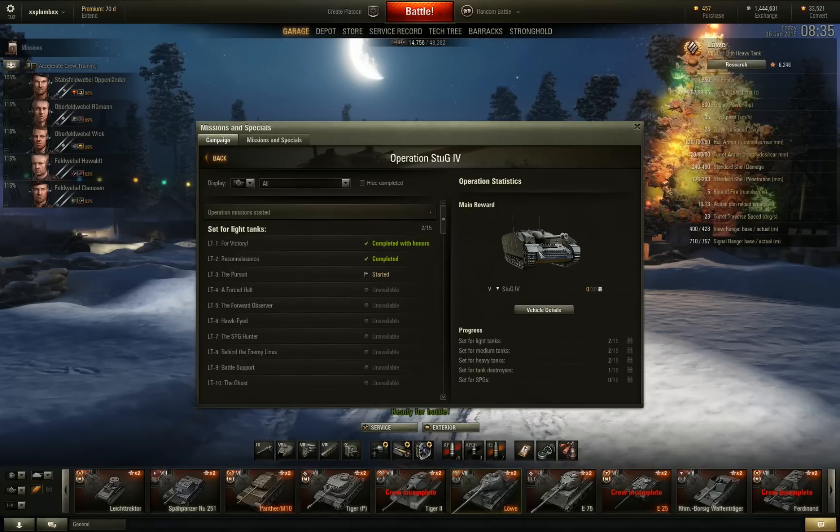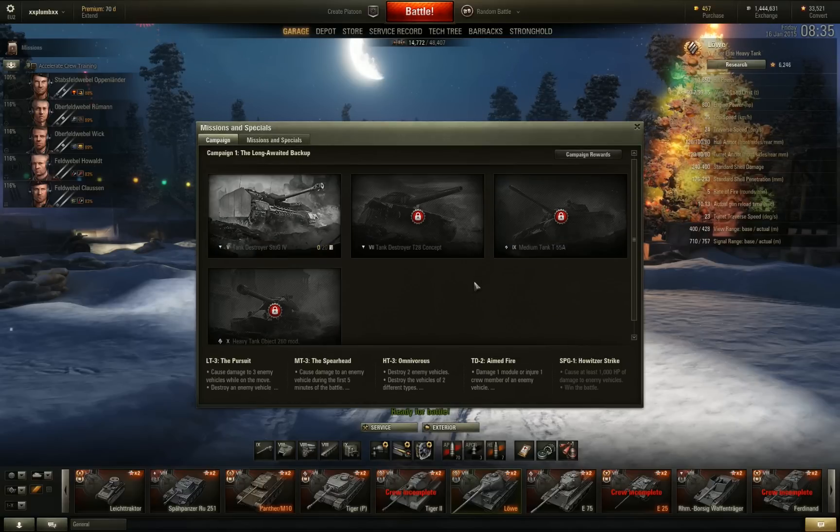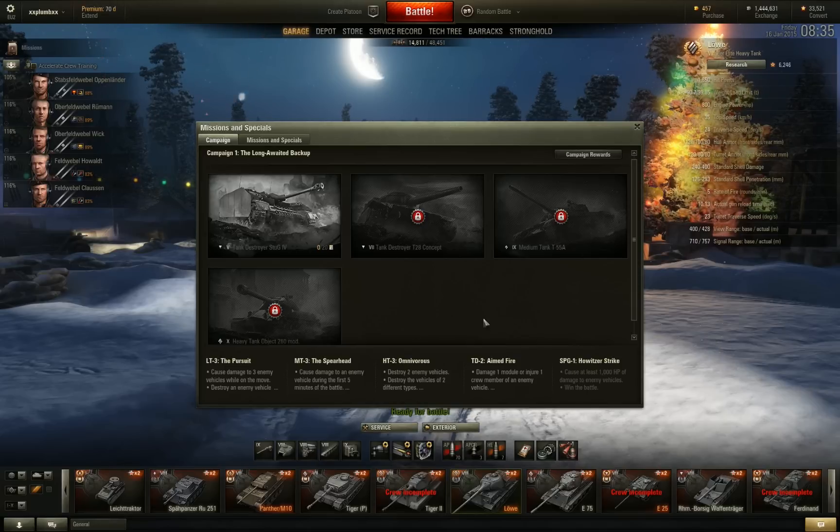You've got to admit the reward tank is probably a bit of an ugly tank with those spaced armor panels on the side, but still — everyone I've spoken to seems most excited about getting the T-55A. It does look rather cool, I think everyone's agreed. We'll be rushing through this, seeing who can get it first. I imagine someone's already got the Stug IV no doubt.